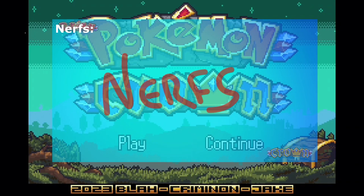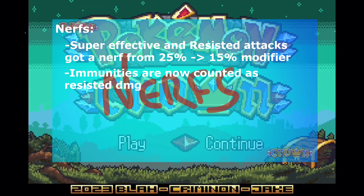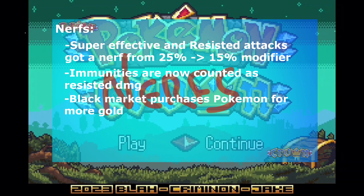Berry Soil reset time reduced from 5 hours to 2 hours in-game time. Nerfs: Super effective and resisted attacks got a nerf from 25% to a 15% modifier. Immunities are now counted as resisted damage. Black Market purchases Pokemon for more gold, meaning it costs more to get a Black Market Pokemon.